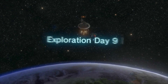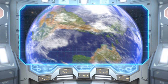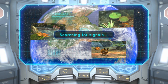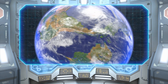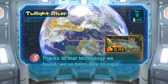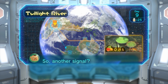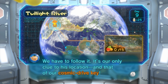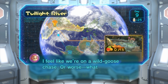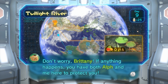That's gonna do it for day number eight. We probably will have a cutscene here just to show what we can potentially do for day nine, although I am going to ignore that and probably go back to the area we were just at again. Twilight River — this area is really cool, I can't wait to do it. Thanks to the technology we found, we've been able to expand the Drake's scanning range even more. Another signal? Hmm. We thought the last signal was coming from Olimar — we have to follow it. It's our only clue to his location and our cosmic drive key. If anything happens, you have both Alf and me here to protect you.